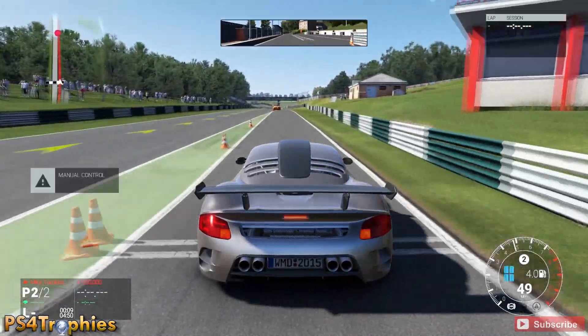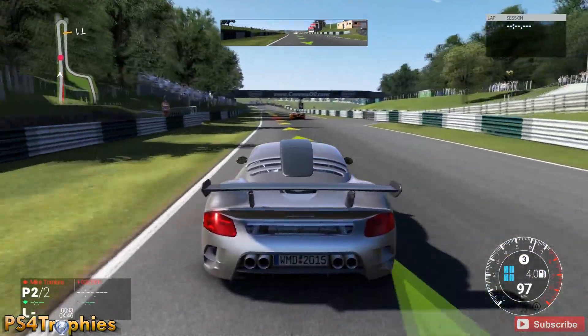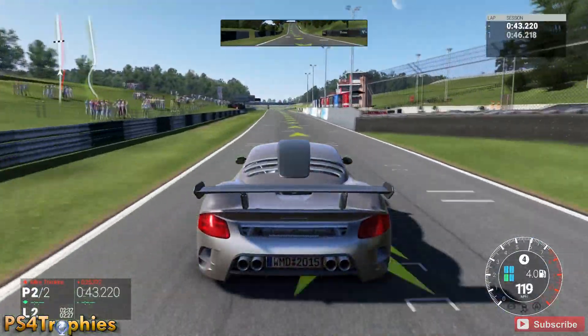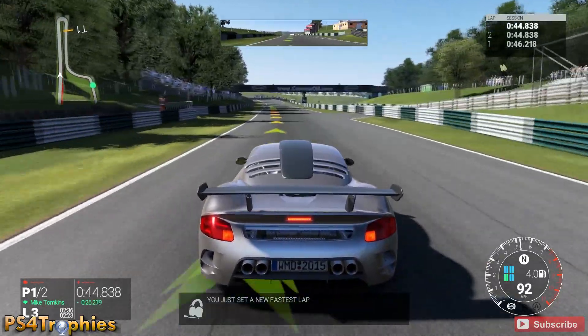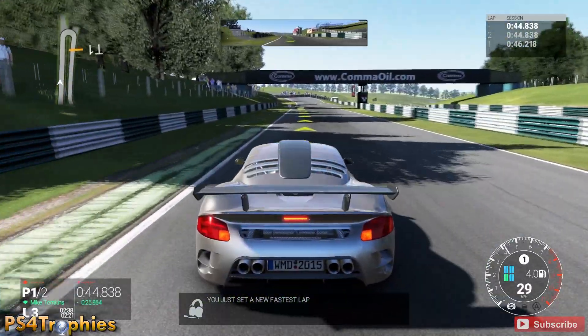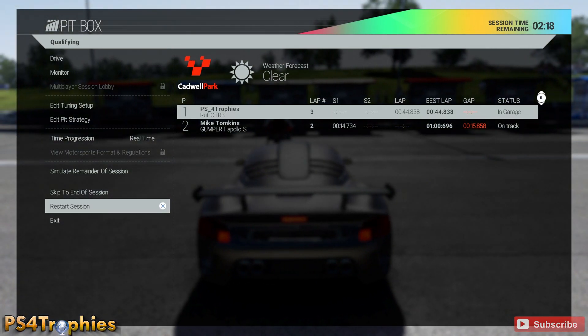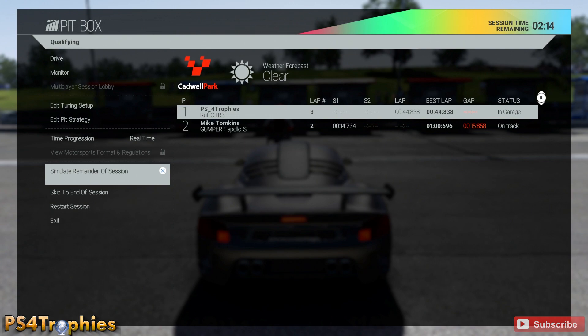Qualifying is set to five minutes, so you just keep racing around and keep setting the best lap time you can. Once you get a time you're happy with — I'm at almost 45 seconds at this point — I'm just going to retire to the pit box. Since I set the opponent skill to beginner, it's going to be more than enough. After that I'm going to simulate to the remainder of the session and then skip to the end, and this will take me into the race.